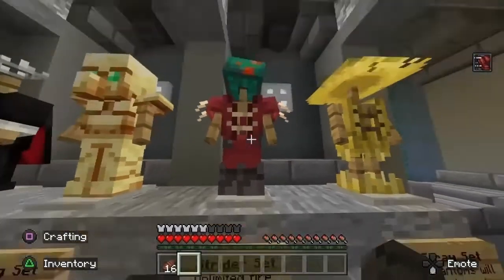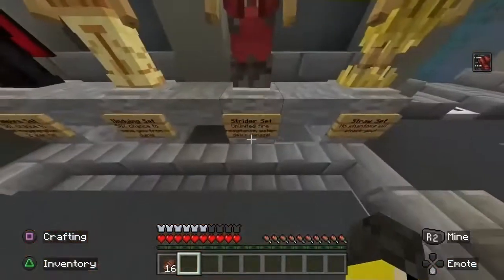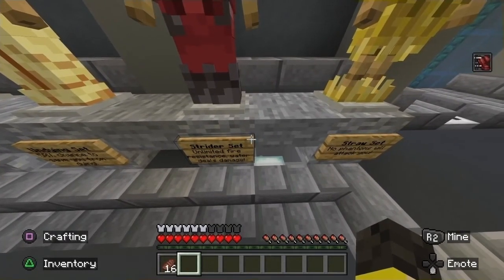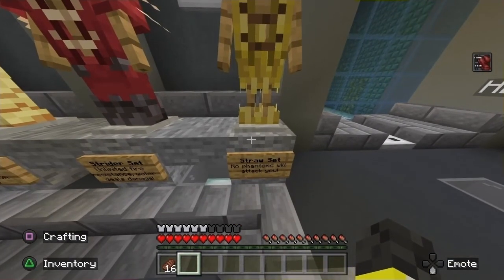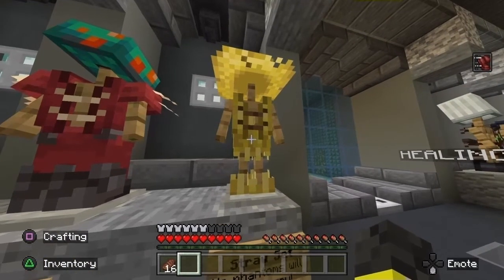Next up we have the strider set. Mushroom hat? Toad? Anyway, strider set — unlimited fire resistance, but water deals damage. So you turn into this weird combination of a nether mob and a blaze that can't fly. Straw set — oh my god, I found my favorite set immediately. Phantoms just fuck off. It's my favorite.